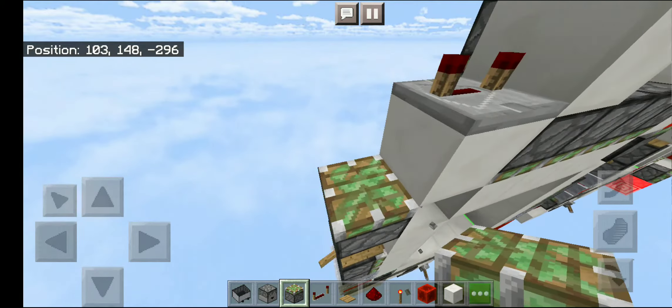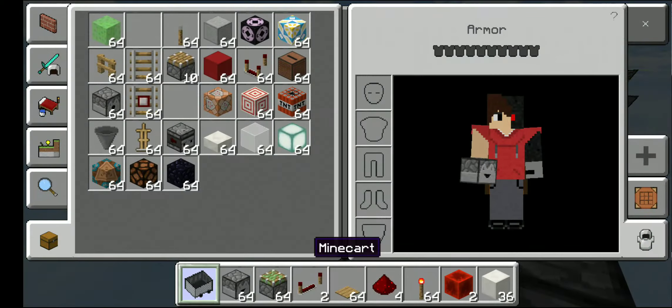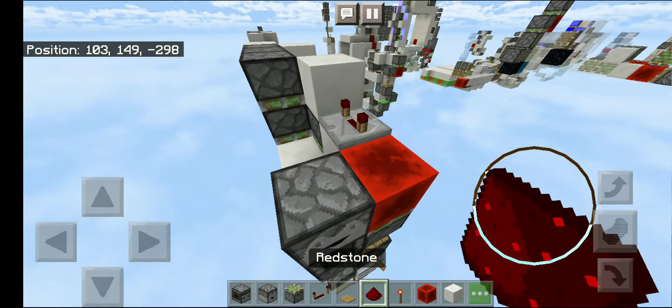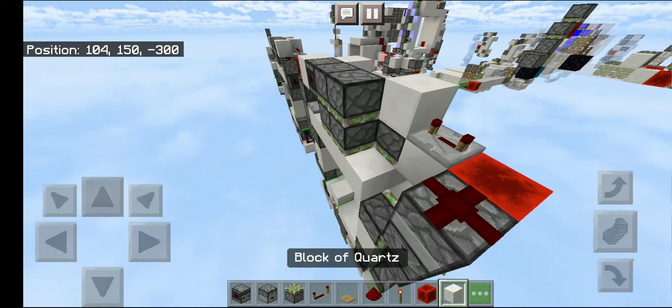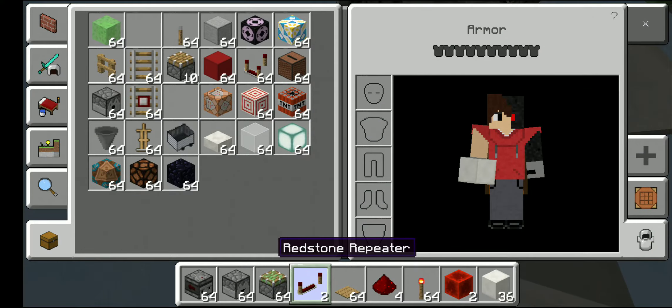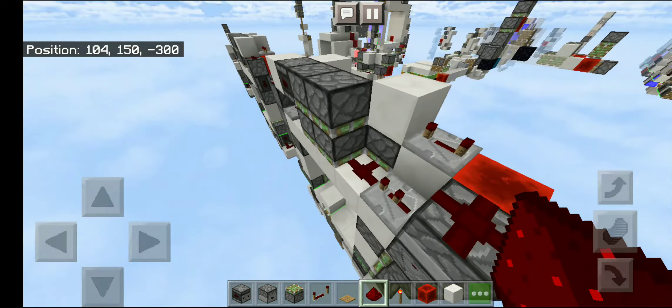Now place a sticky piston facing up and a block of redstone, a dropper, then an observer facing down, redstone dust, then a solid block, then another solid block, then place a repeater on two ticks, then place a redstone dust there.